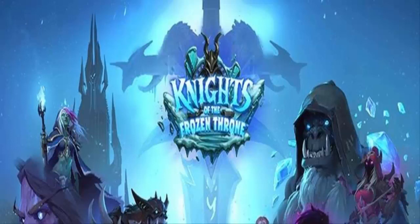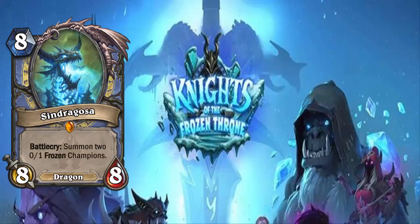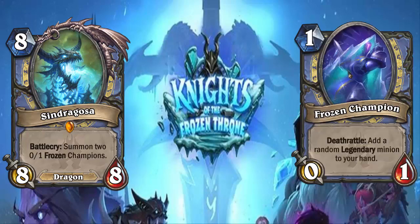Continuing on, we have Sindragosa — the Mage legendary for this set. She's an 8-cost 8/8 with battlecry: summon two 0/1 Frozen Champions, which have the deathrattle to get a random legendary minion added to your hand. Mage, you call to me again. We're going to build Dragon Mage and go crazy with it — the Dragon Mage meta is coming and you cannot stop it.